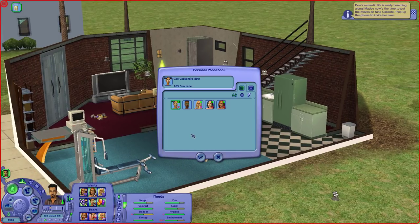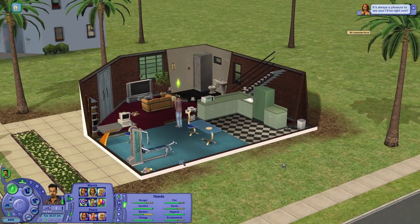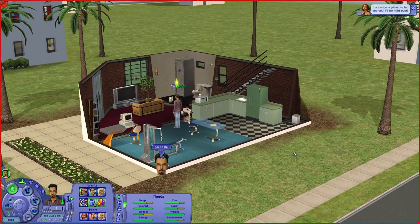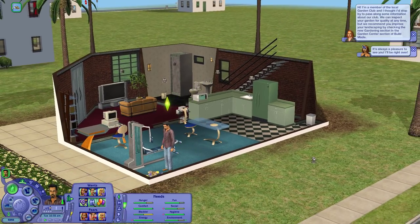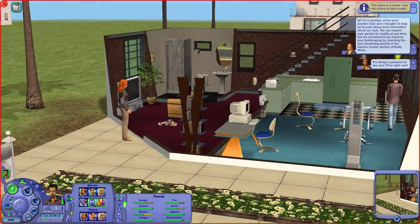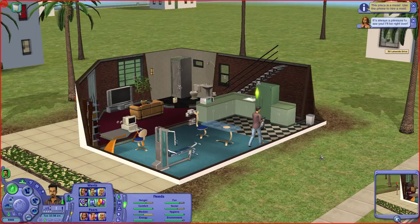This music only plays here and isn't found elsewhere in the game, which is pretty cool — as long as you can keep him from turning on the radio, which he loves to do. We're going to call up Nina and invite her over. His place is really disgusting because he's a slob, so we're getting him to clean up a little. The garden club lady has shown up, which I thought I had a mod to prevent — we're just going to ignore her.